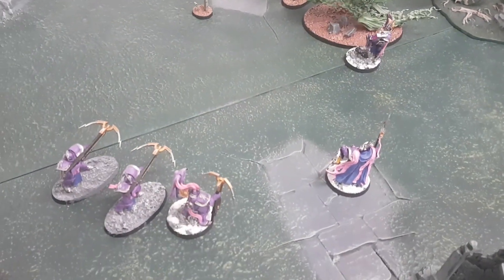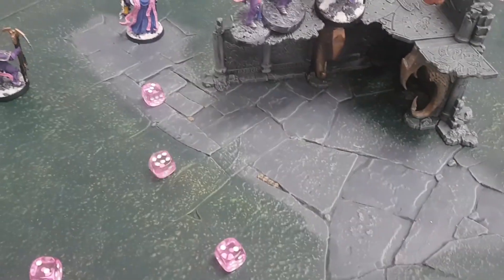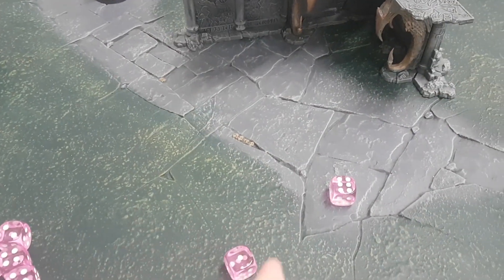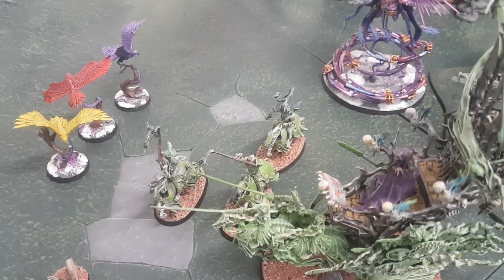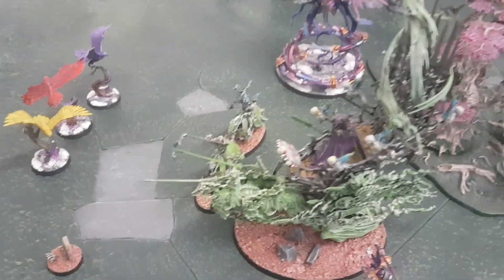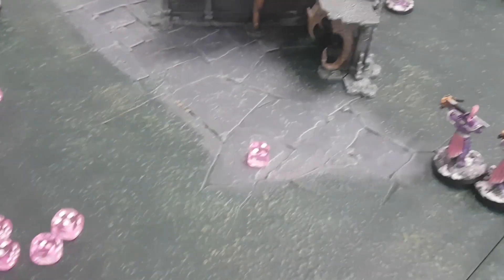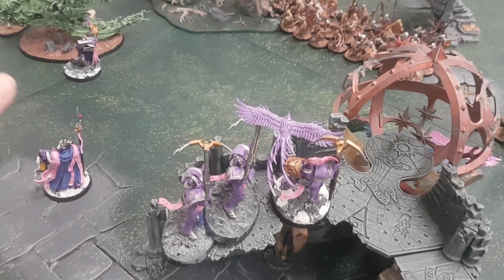The next Raptors target the Hex Wraiths — two mortal wounds and two to wound rolls. Two mortal wounds go through instantly; one at minus two rend — six-plus save, fails, two damage: another Hex Wraith dead. The third unit shoots at the Mortis Engine: two hits, four-plus — no. Then this unit targets the champion up top — all hit, all wound, three at minus two rend. Two go through at six-plus: four wounds, two damage each — Deathless Minion saves one. That's unbelievable.